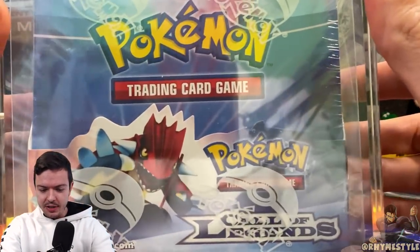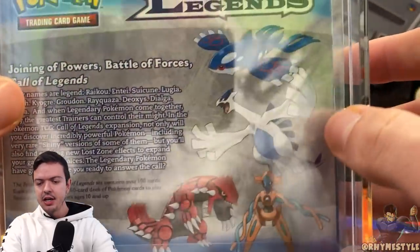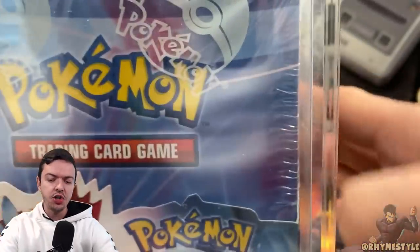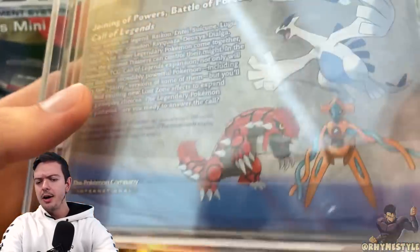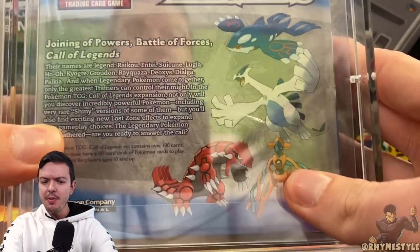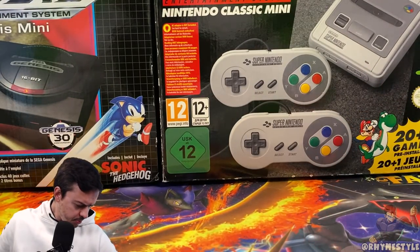So yeah, we're not going to open this, but I wanted to show you this because this is just an incredible box. Why is this box so insane, you ask? To answer that question, it's because there are Shinies in here. You can get Shiny Groudon, Kyogre, Rayquaza, Lugia, Palkia, Dialga, Deoxys — it's got a bunch of Shinies, and I believe each box comes with two Shinies.